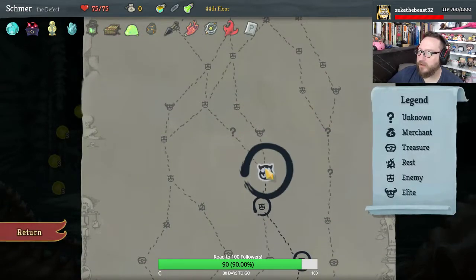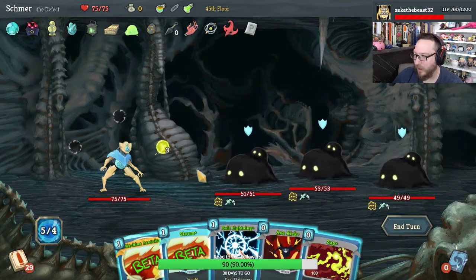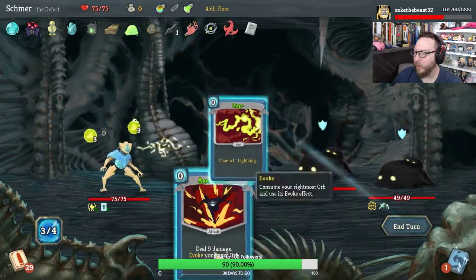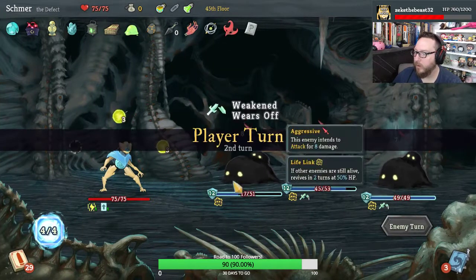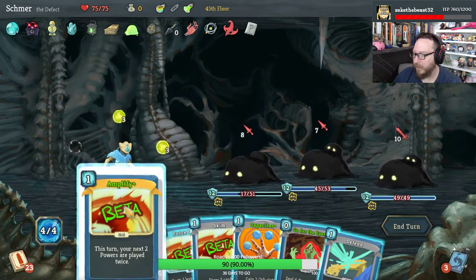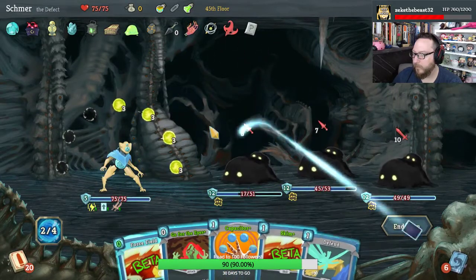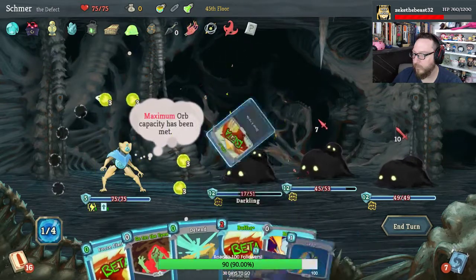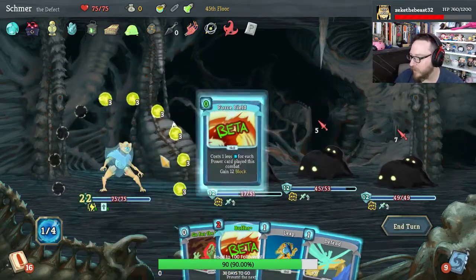We could stand to have double energy. There — we can draw a lot of cards right now. Start with Storm and then Machine Learning, and it makes everything that we want free. Alright — powers. We are just cycling so fast through these cards, man — it's amazing.